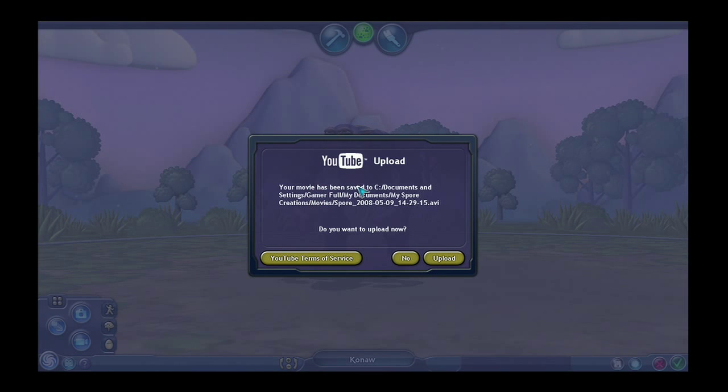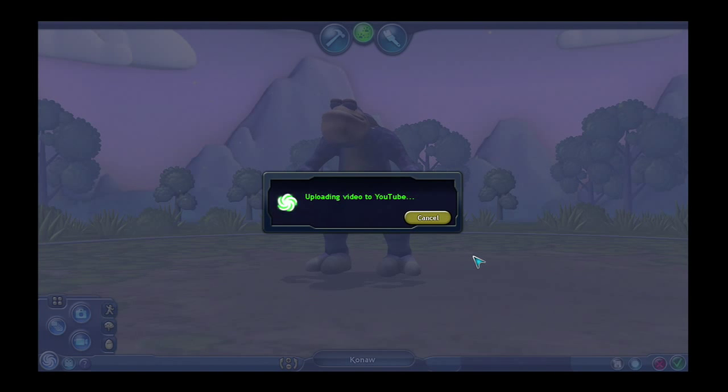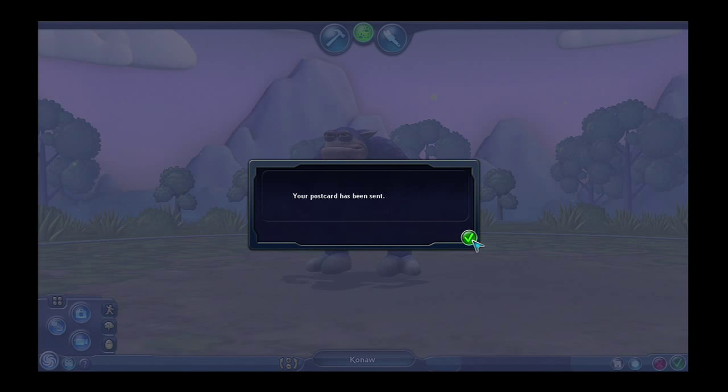The important thing to remember here is you must have a Spore account and you must have a YouTube account to upload to YouTube. Click the upload button, add in your YouTube login and your YouTube password, and off you go. Then type whatever message you like, but remember to keep the YouTube URL intact. Click the send email button and off it goes.